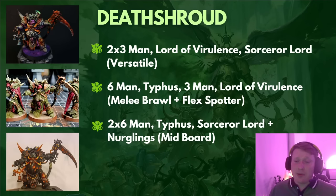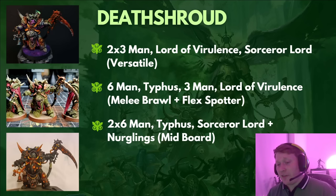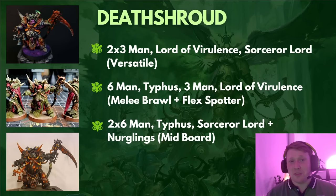The extreme option is two 6-man squads with Typhus and a Sorcerer Lord, dropping both in the middle. One gets aggressive with Rapid Ingress into the opponent's lines, the other holds the midboard. The Sorcerer Lord enables minus 1 damage on two squads. You can also support the Sorcerer Lord squad with Nurglings, who have a 6-inch aura of minus 1 to be hit in combat — imitating Typhus's ability for the second squad. Now you have two squads both minus 2 to hit in Contagion range in melee, both minus 1 damage. A fantastic unit.